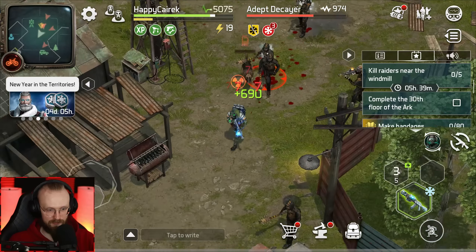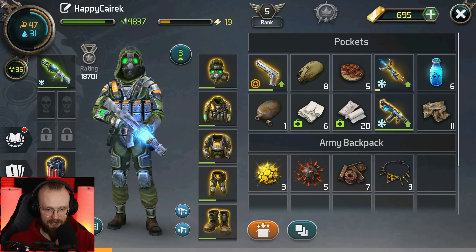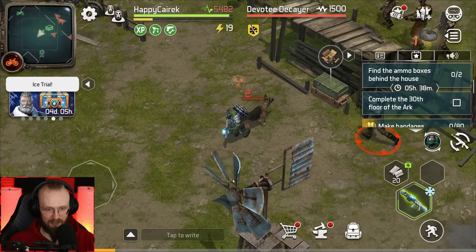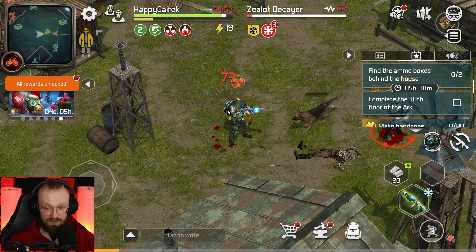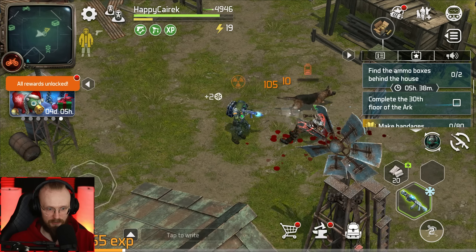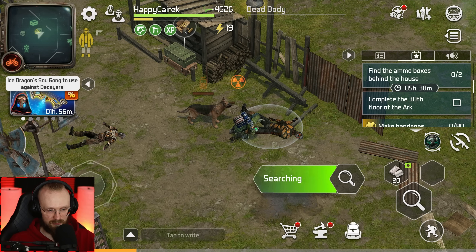There are ammo crates by the house — go get them. Let's loot a few of these bodies and get some tags. A devotee carrier just saw me — let's heal up and deal with it, then start opening up this box. Even if some of them see us, that's fine — I don't mind fighting them. This way we get more frozen points. We've gotten 24 of those points. We've just unlocked all of the rewards. Let's deal with the rest of these devotee carriers — I'll aggro them on purpose just to get more points. We've gotten more than two points there.